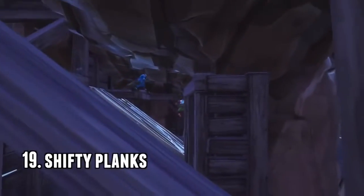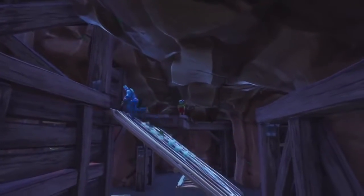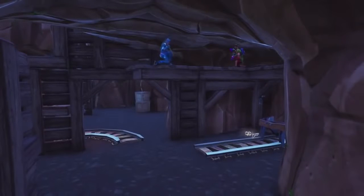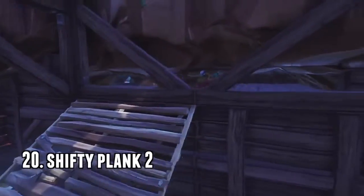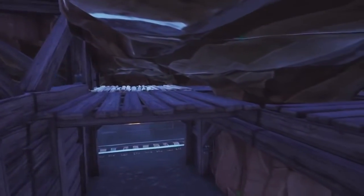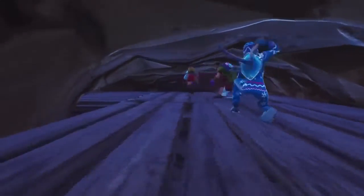Number 20 is the shifty mine planks. You build a cone, edit the cone, walk up, break the cone behind you, and you're hidden up there — no one ever finds me in this spot. There's a second shifty mine planks spot near the center: build a staircase, break the staircase, build a floor to get around, and you've got your own little party cave to hang out with friends. Really good — no one is ever gonna find you there.